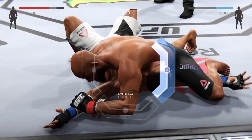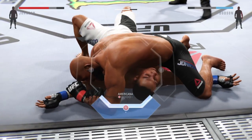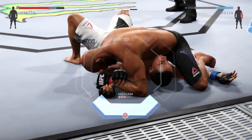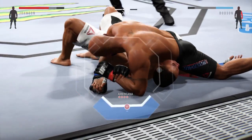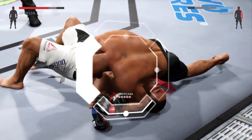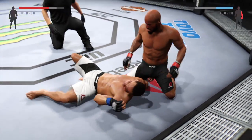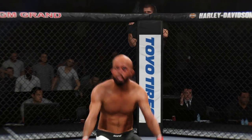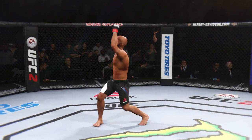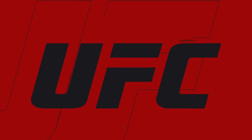We've got an Americana here. He's got that arm secured. He's got the elbow to the body — very close here. There's more pressure on that arm. Any second he may have to tap. That's it! It is all over — brilliant! Demetrius Johnson, the winner by submission. Beautiful technique setting it up.